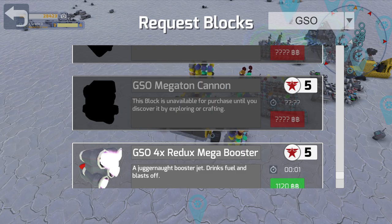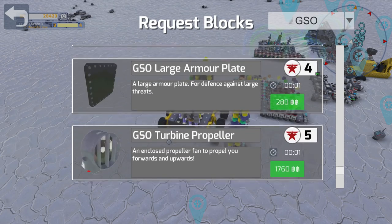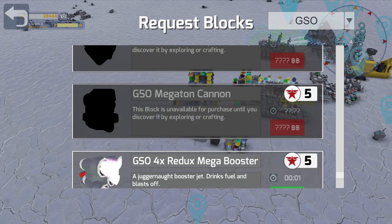The megaton cannon — this is the best weapon in the game, at least it was in the last patch. There are some experimental weapons in the game, so they might be better — we'll have to find them and see. The big fuel tank would be good for the boosters, but mainly I want that megaton cannon.